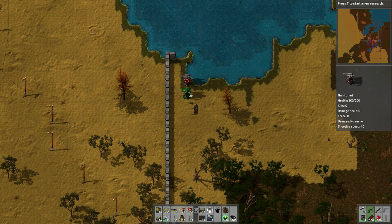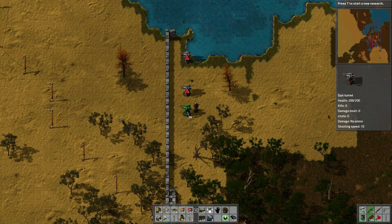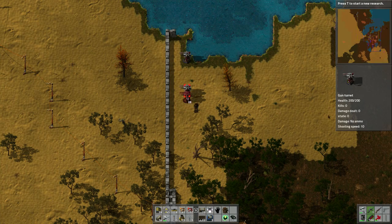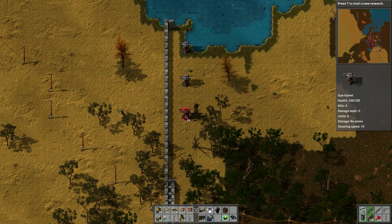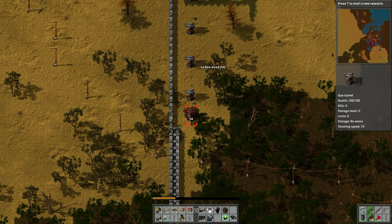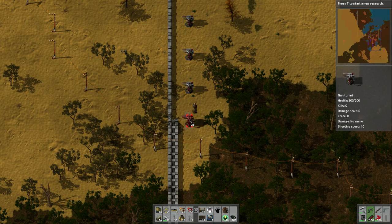I'm going to place them like this — I always count one, two, three, four, five. There is a way — I think it's shift-space — where you can see the grid squares while you're playing, but I'm on a laptop and it's a pain to use the function keys. One, two, three, four, five — place. One, two, three, four, five. Let's get rid of some trees. More wood here — let's get rid of that one.